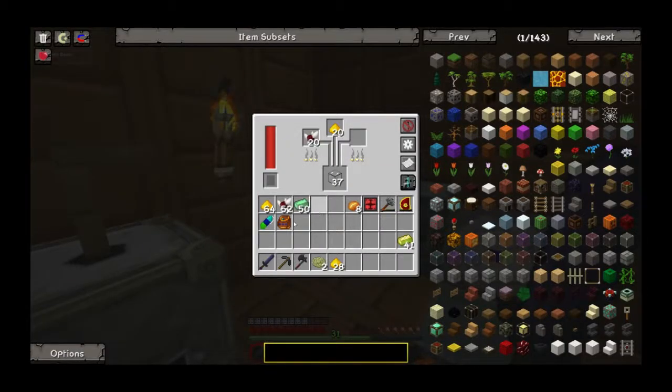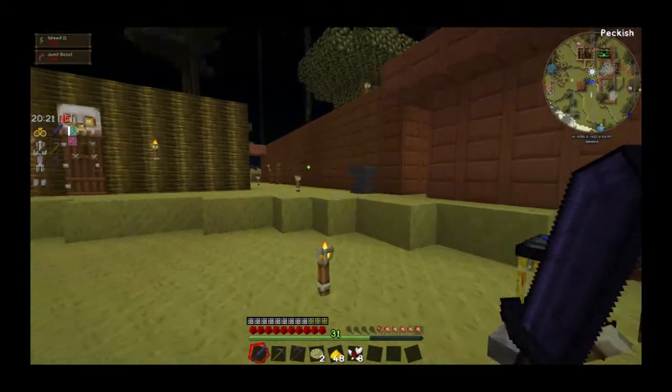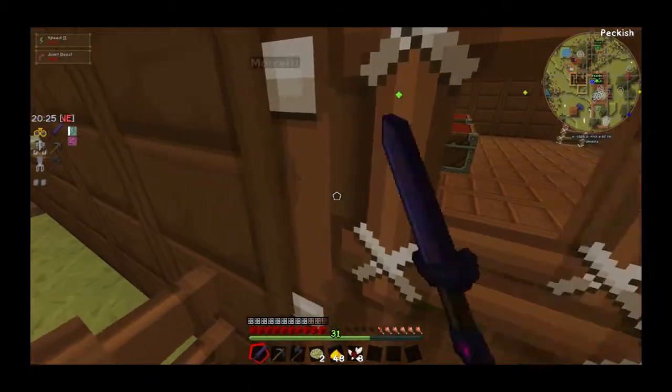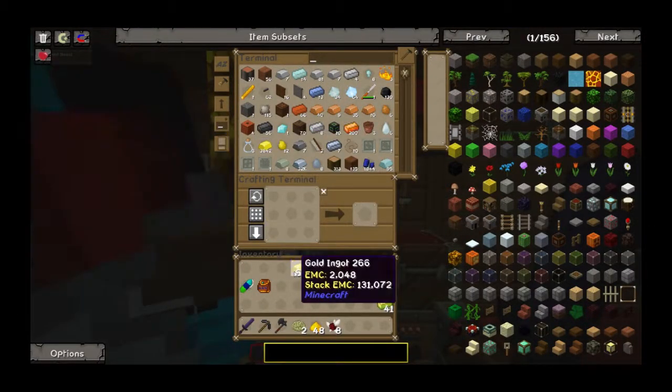So I'm waiting on that to get made. I've already got the pulsating iron. I'm waiting to get emeralds for the vibrant crystals, which isn't gonna be too bad. Are you grabbing emeralds? Why was there a gap in the emeralds? I need magma cream, too.